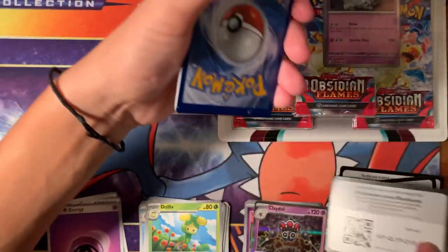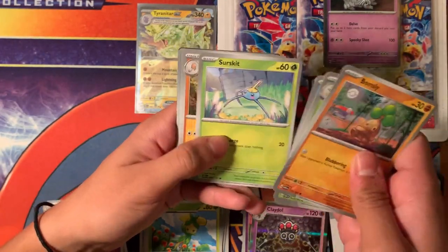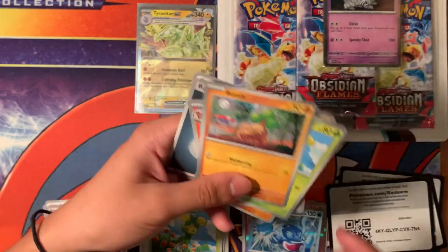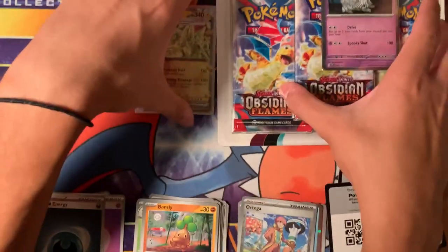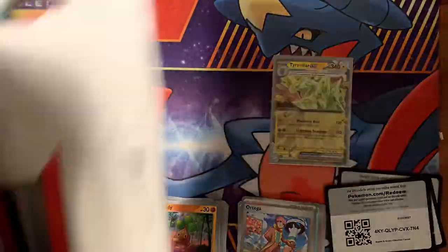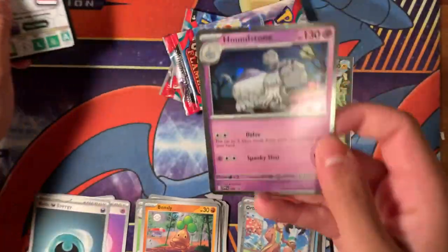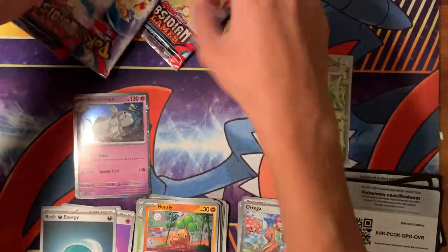Another code card there. We got a Doll Again type, a Ninetales, Dugtrio, Ortega, Skarmory, and a Palafin — just one card. Now we are going to open this three pack right here. I'm excited — I haven't opened a three pack in a while, so this should be fun. We got three packs right there, and we got a Houndstone.